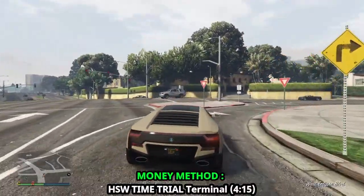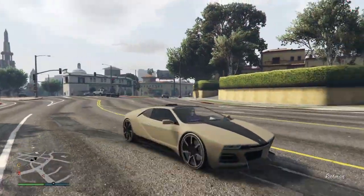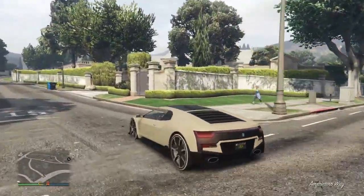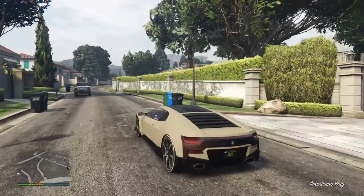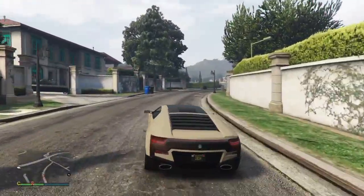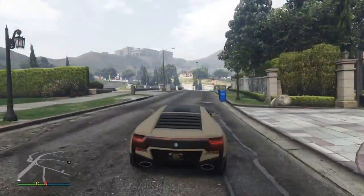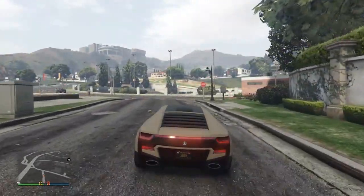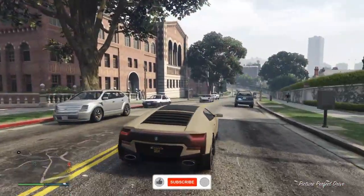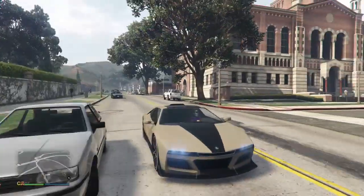For our final money making method, we have the HSW time trial, which is Terminal. This is for next-gen console players. I recommend using a fast car like the Coil Cyclone 2 or a fast bike like the Hakuchou Drag. You can beat this time trail with the time requirement of four minutes and fifty seconds and get paid $253,000. That's it for today's video — if you want to stay up to date with everything GTA Online, please leave a like, subscribe to my channel, and turn on bell notifications. Thank you for watching, goodbye.